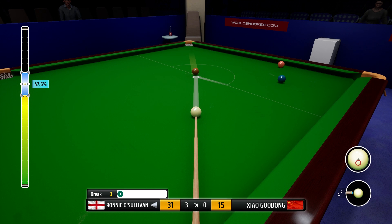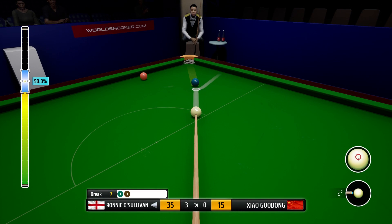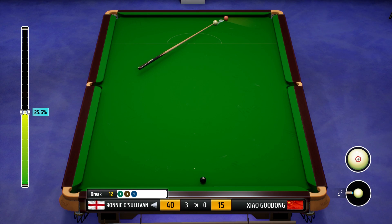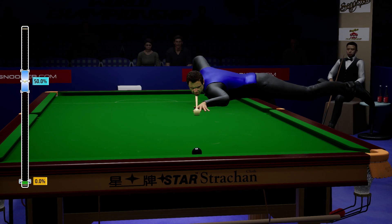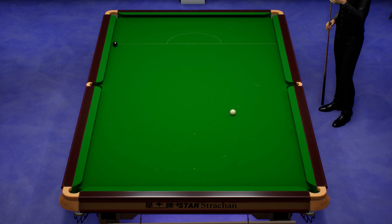Just the brown required now. Although we're making a meal of some of these frames, we're nowhere near to losing a frame just yet. The fact that he's forced to use the rest makes it a little trickier. Be nice if we could end the frame here - try the double on the black, no nowhere near. Never mind, but a couple of 20 breaks in that frame have led us to win it and it's now 4 frames to nil.